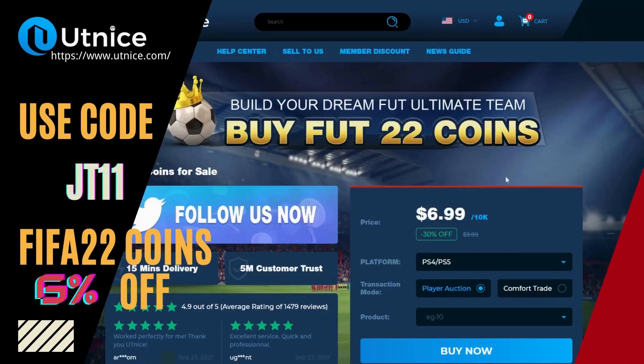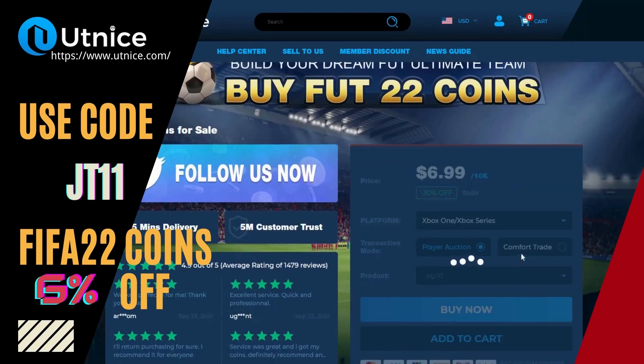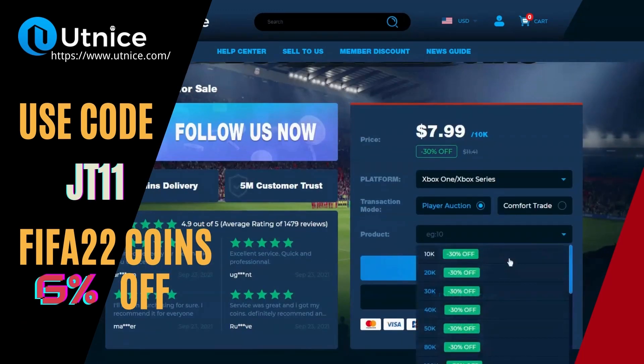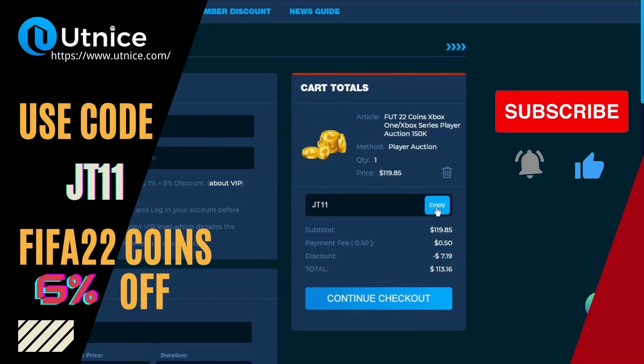For cheap and reliable coins, head over to utnice.com and go to the checkout. Once you've picked the coins you wanted, use code JT11 to get yourself an extra six percent off on your orders.